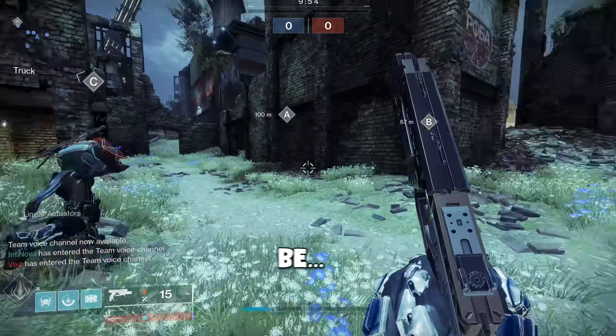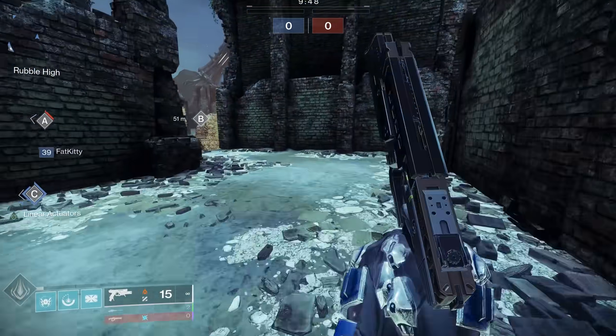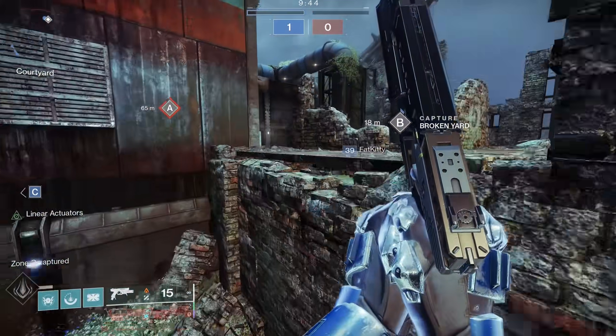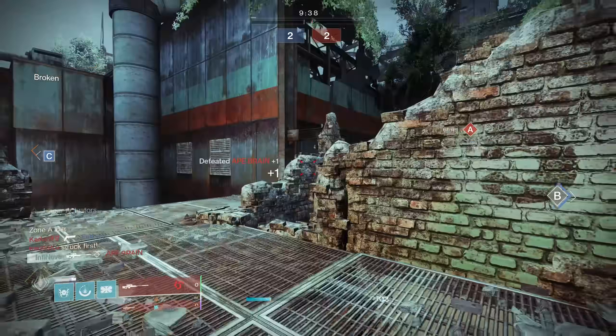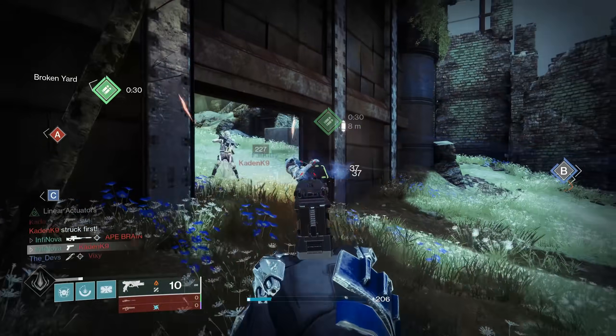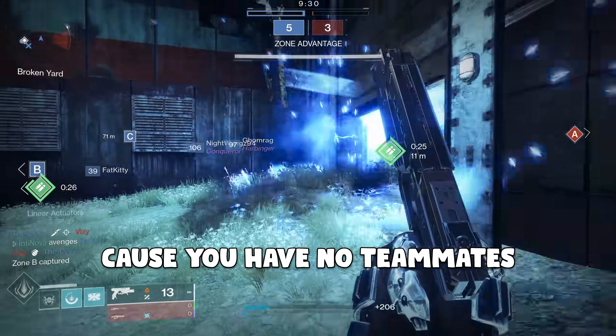So we're in Control now with Fat Kitty, I guess. Because I think part of this build that's really good is the whole orbs of light thing, or the charged with fire thing. The main way to get it, honestly, is just picking up orbs of light. And so, obviously, in Rumble you can't pick up orbs of light because you have no teammates.